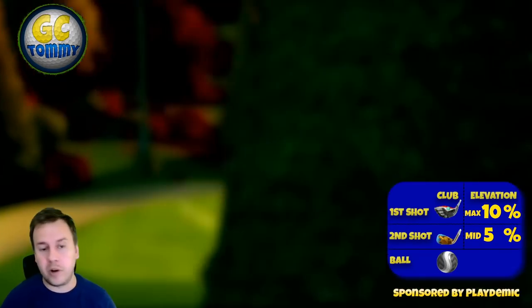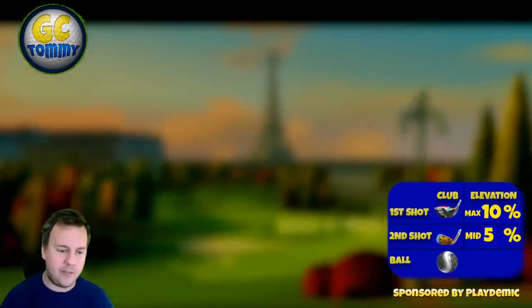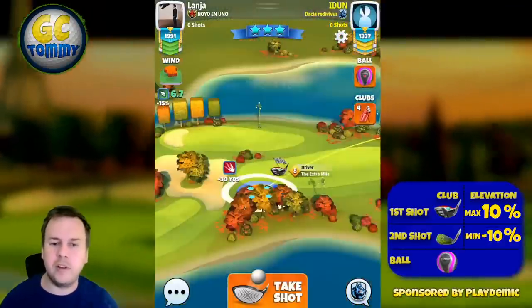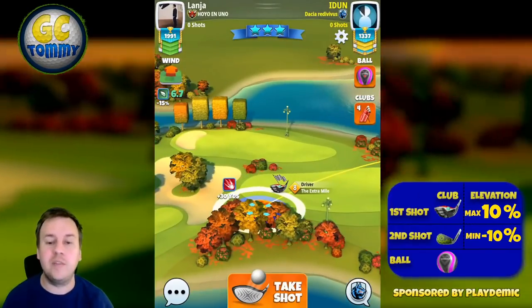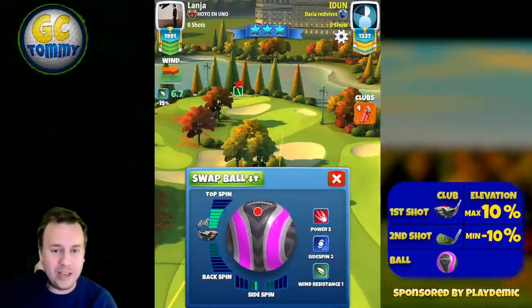If we do have a crosswind or a tailwind we're going to play aggressive on the drive to take advantage of that and have a good opportunity for an eagle all the time. For the more aggressive option, use the club that gives you the most top spin possible — in my case on this account it's an Extra Mile level eight.